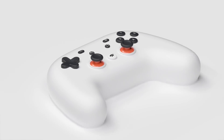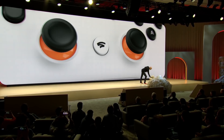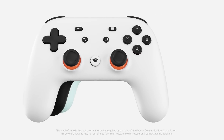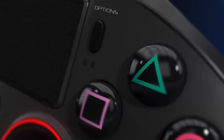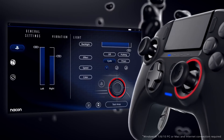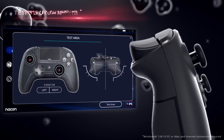Google Stadia isn't trying to reinvent the wheel with their controller either. Knowing what works, the Stadia controller features dual analog sticks, the typical input buttons, and multiple triggers on top. If the DualShock controller works without any major problems or glitches, then the PS5 edges out the competition for the innovative nature of their design.